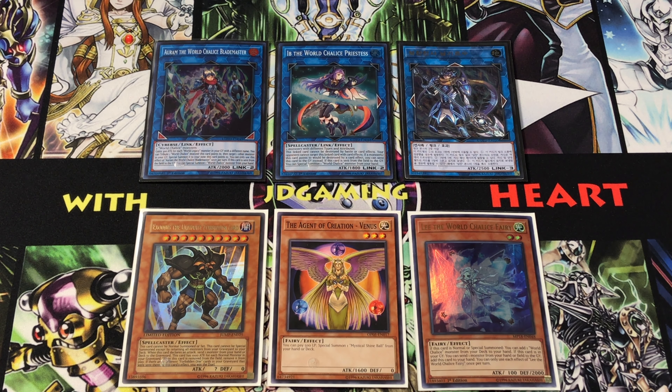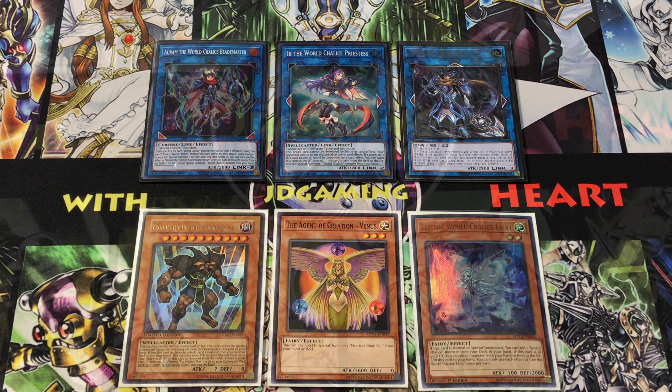If you're interested in just the list, you can check out the table of contents in the description box down below. I always include it in there. It has the alphabetical profile listed as a section, various combo sections, fleshing out the deck, and all these different subheadings. So if you're interested in any particular spot, feel free to check that out. Otherwise, let's build World Chalice.